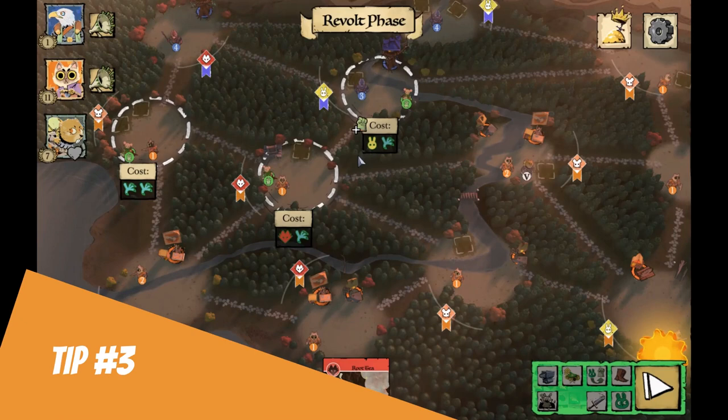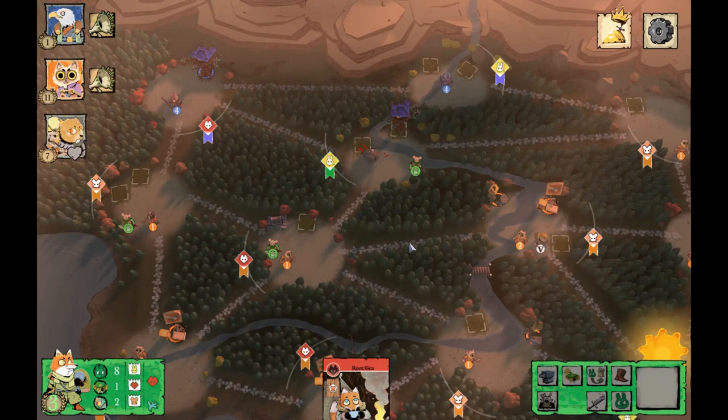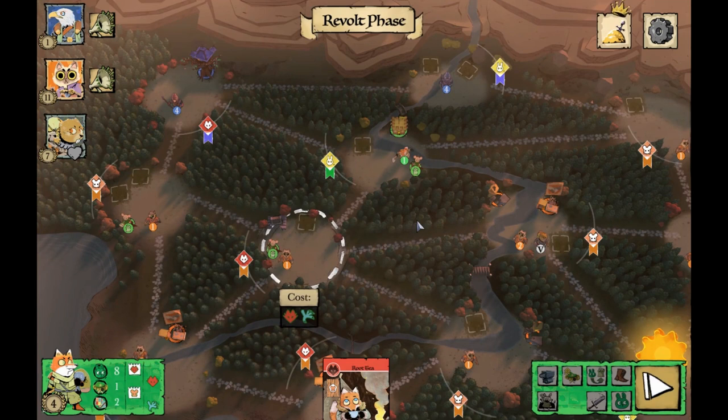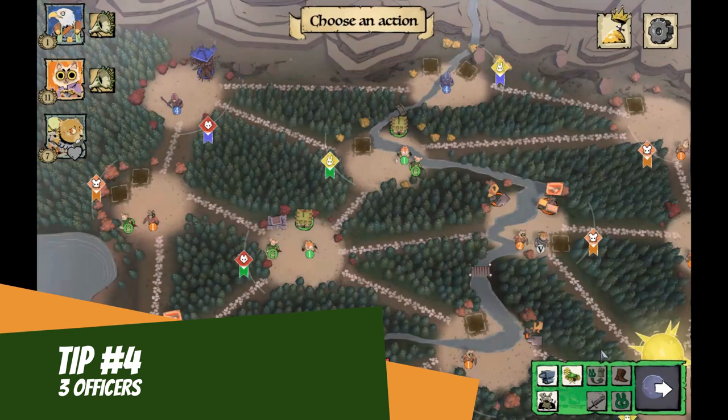Tip three: on the second turn, the Revolt — you need to get a base up fast. When you have no bases, you can only have five supporters in your deck, so the base allows you an unlimited number of supporters. Then you should get your second base up right away. This makes it really hard to take the Woodland Alliance down, especially if they have two adjacent bases that can help defend and reinforce each other.